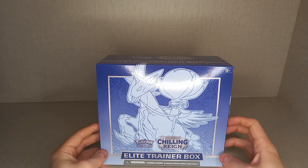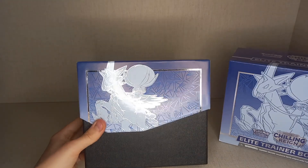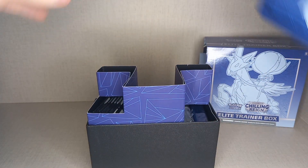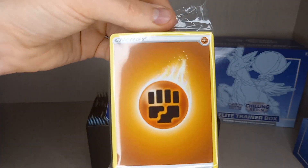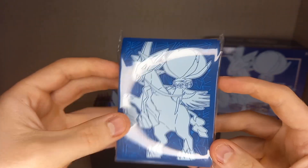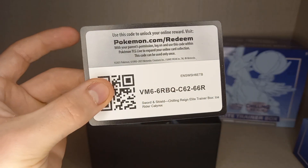I've been seeing these on sale quite a bit and they're not that expensive — normally around the £35 mark, up to £40 if you can find them. I do actually have the Shadow Rider Calyrex already, but not the Ice Rider. So let's open up the ETB. You get a lock of energy, a set of sleeves which are the Ice Rider Calyrex, and there is another ETB which is the Shadow Rider — purple with Shadow Rider Calyrex on the sleeves and dividers. I found this blue one quite cheap, so I got it. There's a code card for the whole ETB.